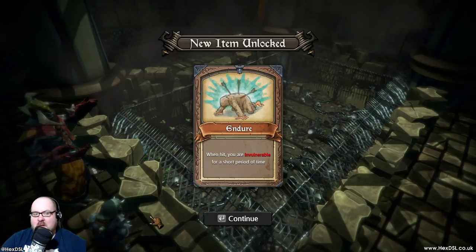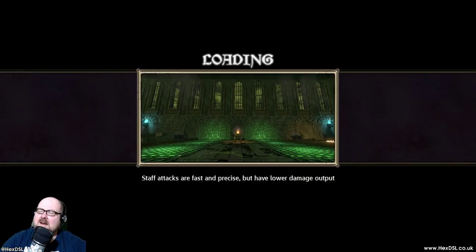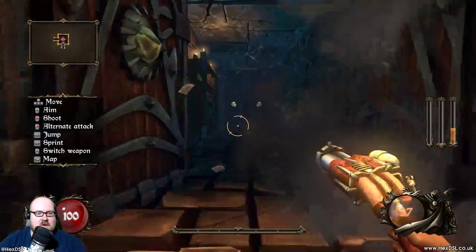That's a new item unlock. I suppose that works the same way as like Binding of Isaac — it's just unlocked in the game now. I don't think it actually gives you that item, although that might be really nice. Randomly given an item. Magma Rifle — cool, let's go.